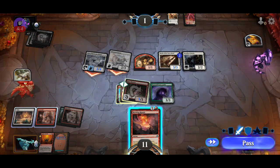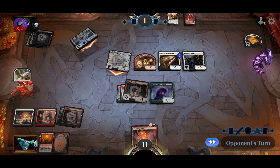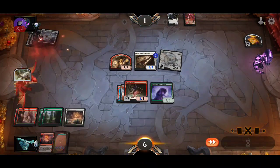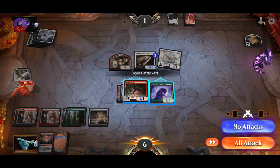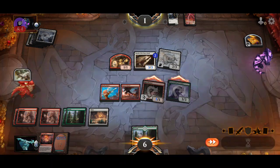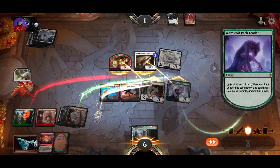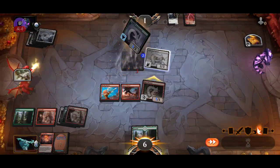Don't give me a 4-5. I'm gonna kill this in case I draw there. Double block — there's no real use. I have trample so I win. All right, another close game.